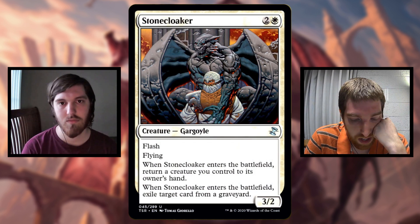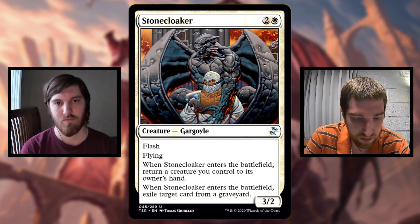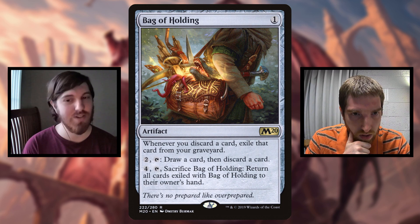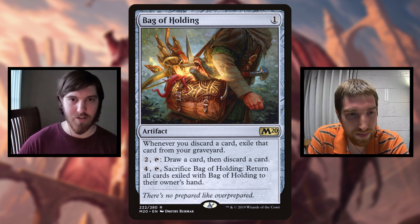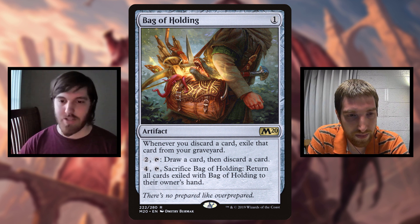Stone Cloaker is a similar one, except it can also act as a protection spell. If you want it to be a creature, you need to bounce another creature to your hand, which isn't a problem because you will have just made a 4/2 spirit token. One card I think you absolutely want in any Quintorius deck is Bag of Holding. Every time you discard, a card will leave your graveyard, which enforces that you want to be discarding cards. You want Wheel of Fortune effects and ways to loot or rummage at will, because anytime you discard it's going to give you a 4/2 with Quintorius. It also lets you loot for a couple of mana and get all those cards back later.